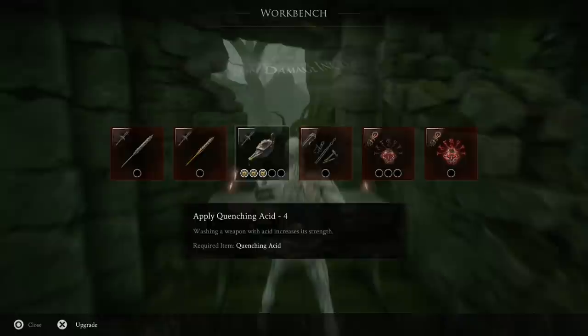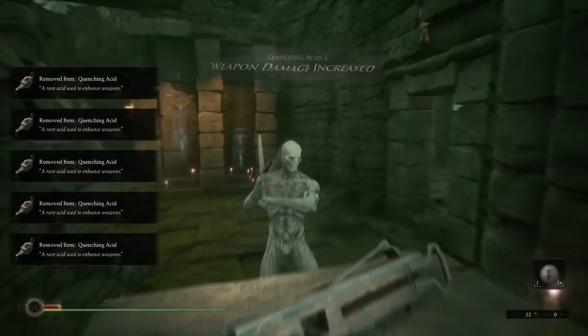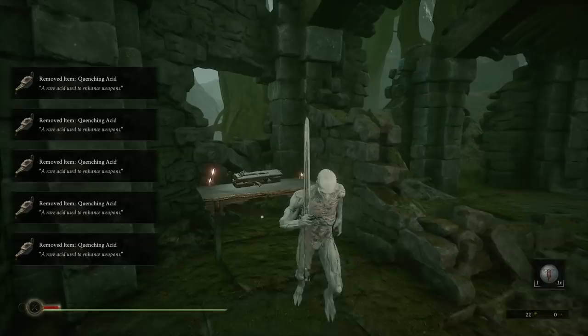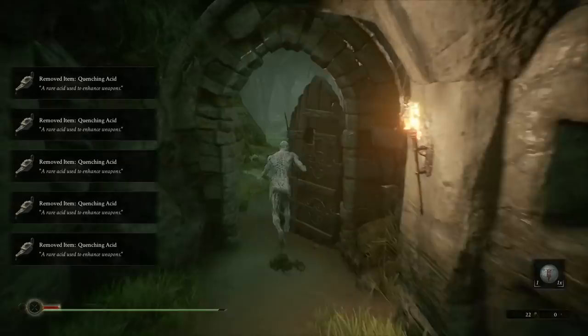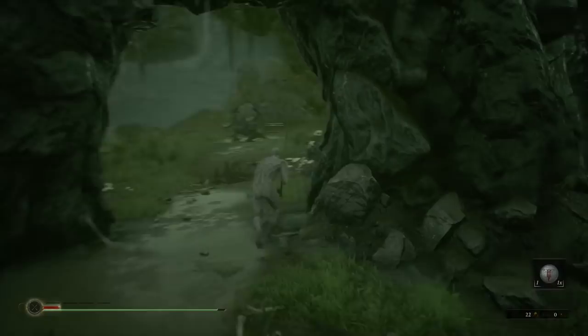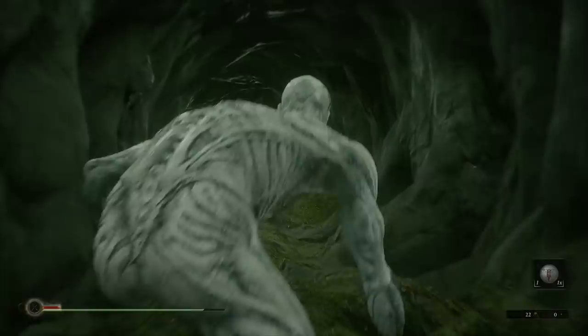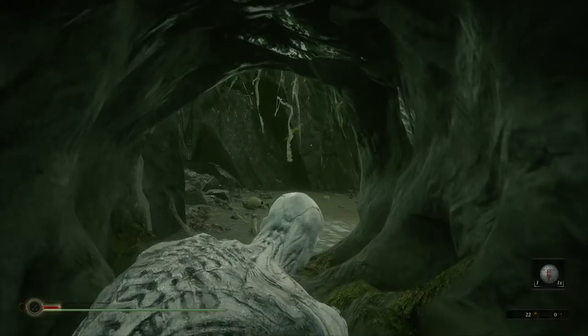We're at the workbench and fully upgrading the Hallowed Sword. Just so I can show you — it goes to plus five. In every new game you can upgrade it another five, so new game plus gets you plus ten, new game plus plus gets you plus fifteen, and so on, but enemies do jump up quite a bit in health in new game plus. That's it — that's how you get all five quenching acids and fully upgrade your weapon in the first 10 minutes. Keep an eye out for my no-shell guide, a platinum speedrun, and my top seven tips video coming soon.